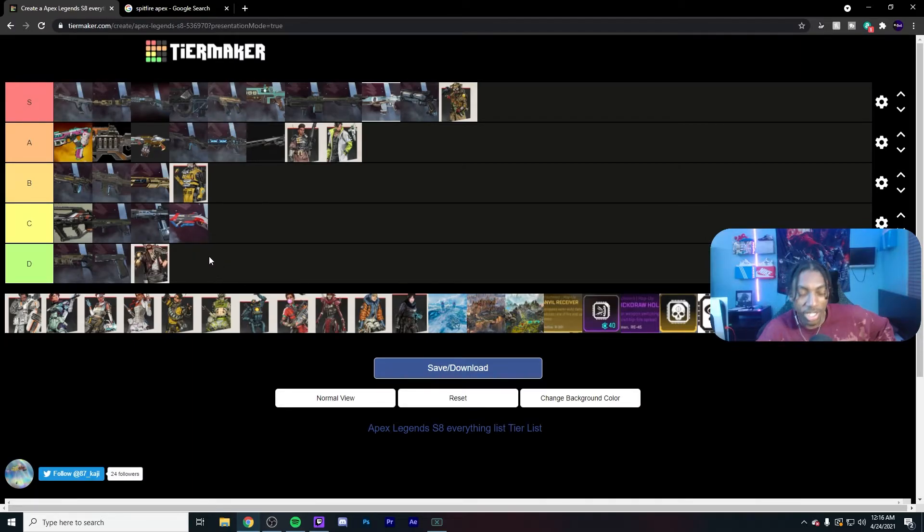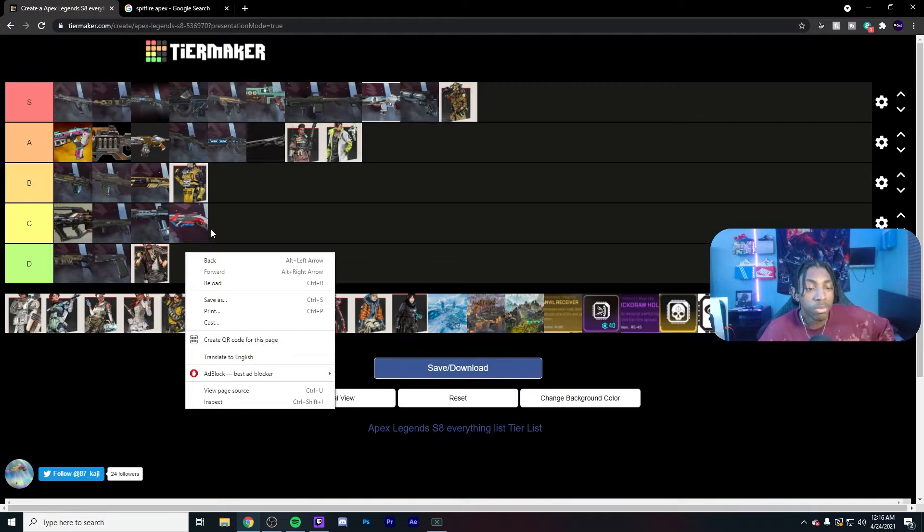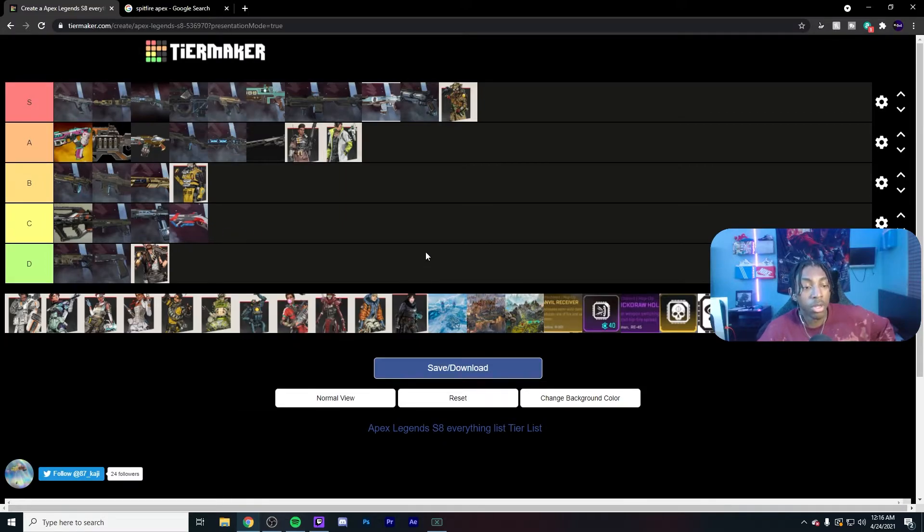Fuse — I think he's the only D tier legend, he just doesn't have any use in the game. I forgot he was in the game for a solid month — I thought I was never seeing him around. He throws more grenades than everyone else, cool, but his cluster grenade does a little bit of damage and slows you down. When you talk about built-in projectiles that's what we have Rampart and Revenant for. His ult is super weak, completely way underpowered.